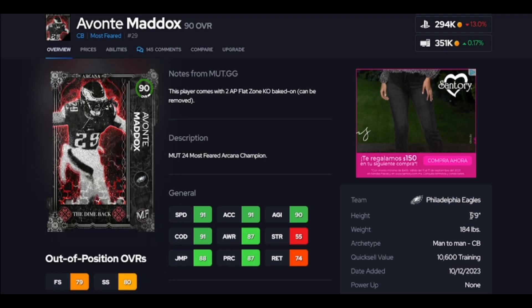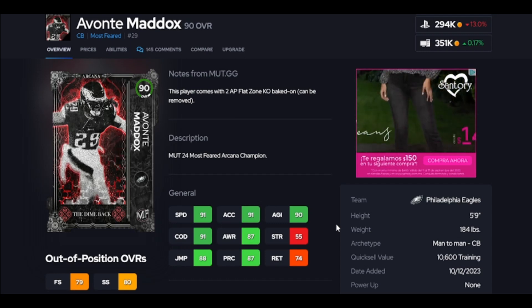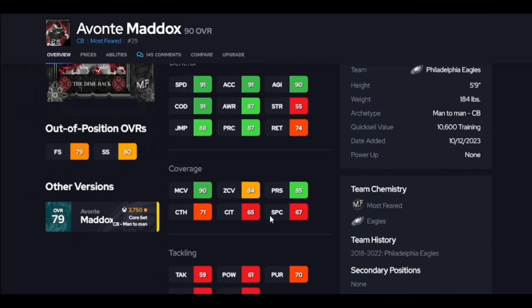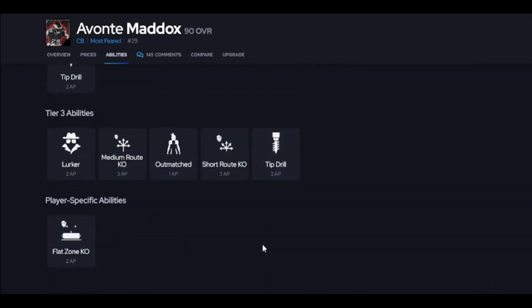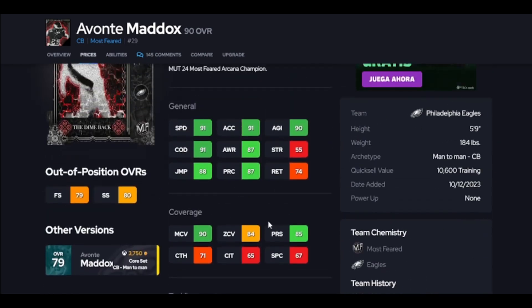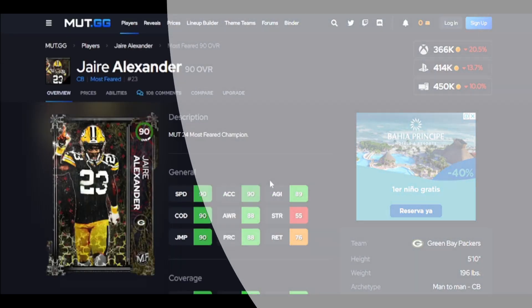Number 10 is Maddox. Five foot nine is a problem — imagine him guarding a six foot eight receiver, that's insane. There's going to be spots where his guy gets abused on defense. You do not want him deep, you do not want him in a jump ball situation. In the red zone, you pretty much have to substitute him out. With so many wide receivers having 90 spec catch, he's best used in flat zone coverage underneath. That's why this card isn't higher on the list — because of his height, you're going to play man to use this card.